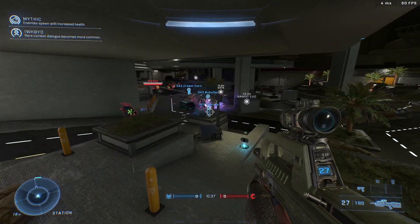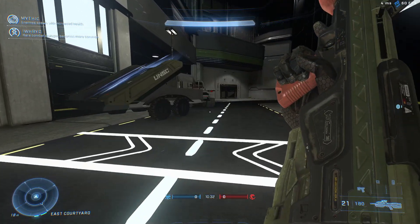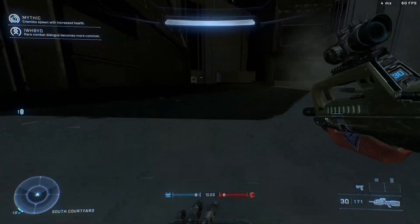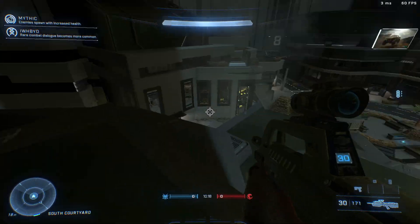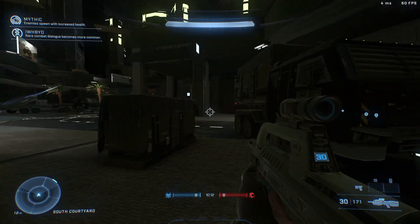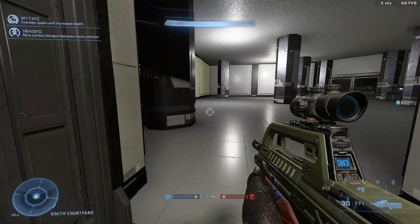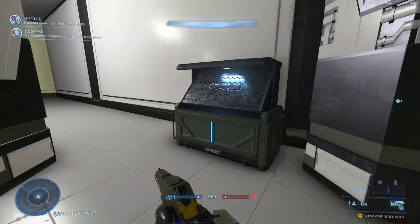Holy shit, these guys are getting swarmed. I think I added deathless, so they probably won't die — they'll just fight forever. Let's try to use that grav lift. I want to try to go into some of these buildings because there's a lot of detail in this map. And if I recall, they definitely made this map before Firefight came out, so that was very nice timing for them.